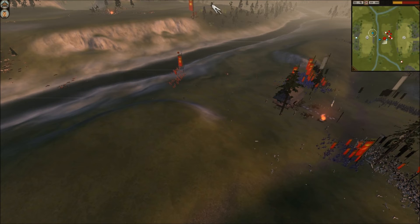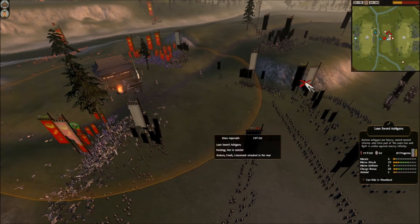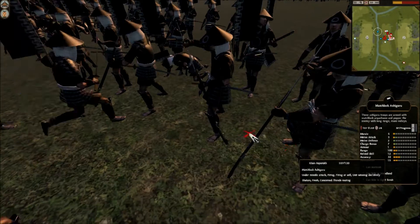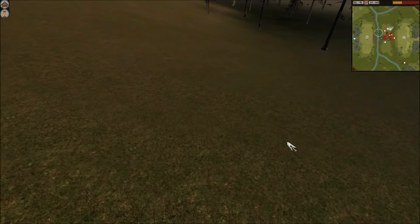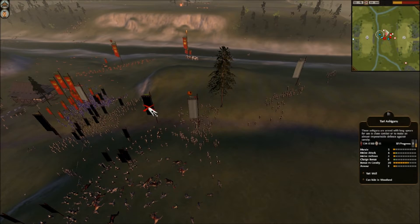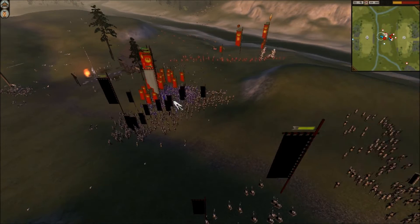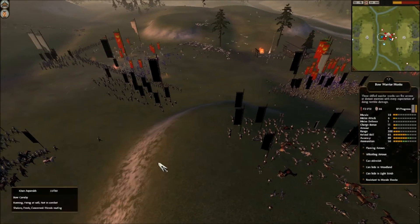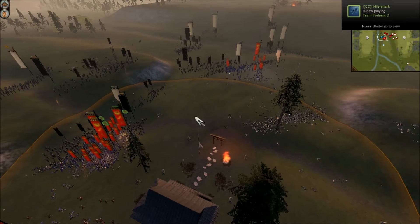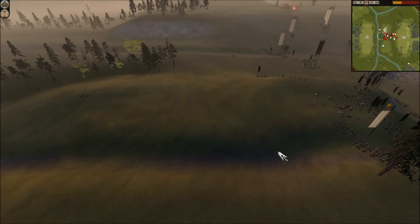I do lose this unit of Nodachi — that's what sends my avatar's bodyguard over — but this unit of Naginata Samurai comes back, so that's all good. I managed to destroy his infantry resistance on this flank, and pretty much a mass route is going on here — you can see all the white flags turning up. The name of the game now is to get into his Matchlock Ashigaru. I've already completed that over here. Why this mass route is happening is the poor morale of the Lone Swords and the Matchlocks.